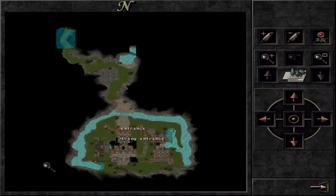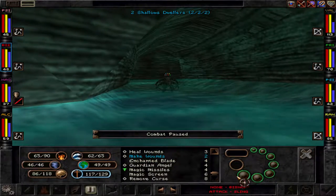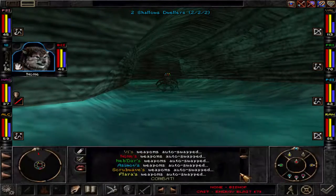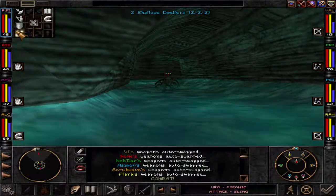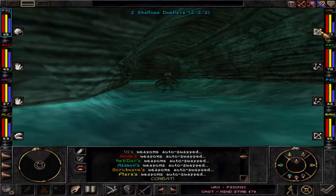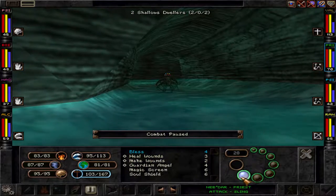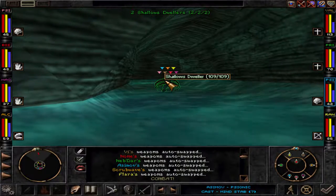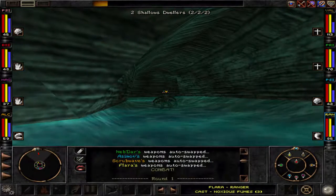We'll start with energy blast, more energy blast, acid splash. Yeah, that's really the advanced tactics right there. Make some wounds, make a blessing. We're going for a mind stab — they don't have that many hit points. We can go for noxious fumes with them too. Oh man, you guys are ugly!